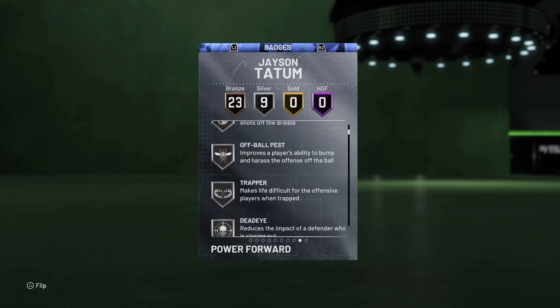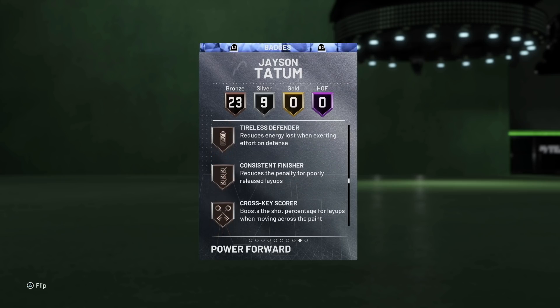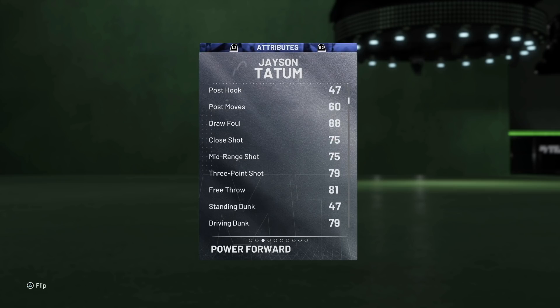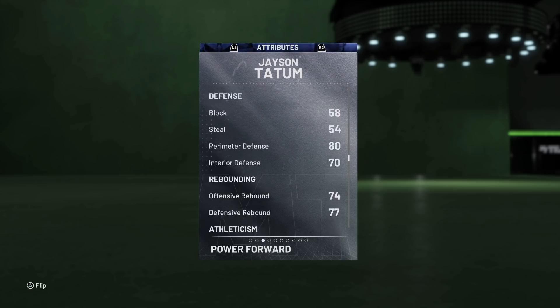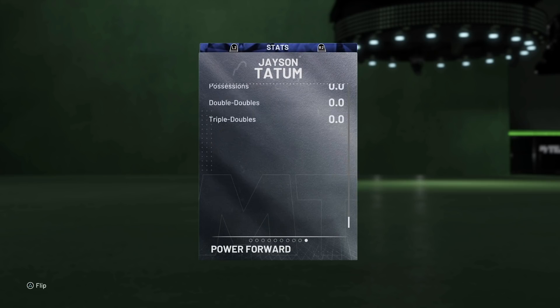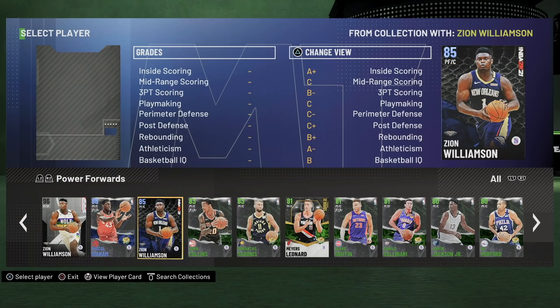At the small forward position we have a power forward — it's Jason Tatum. Original owner, we pulled him in a pack yesterday. Nine silver badges, bronze Clamps — you need some form of Clamps — as well as bronze Intimidator, which is huge. If he's wide open he will hit a moderately good three-ball. Pretty fast, can get to the basket well enough, and decent height at 6'8.